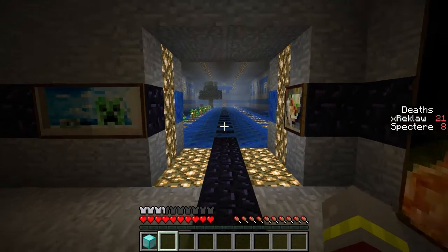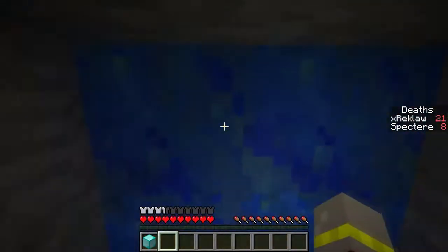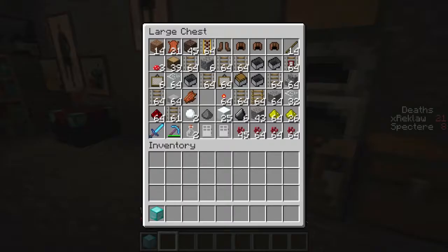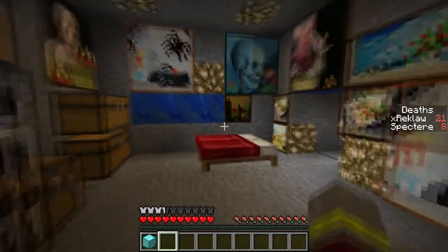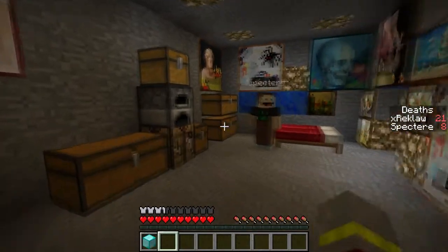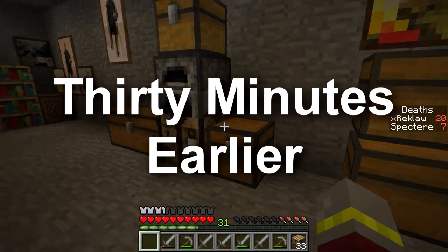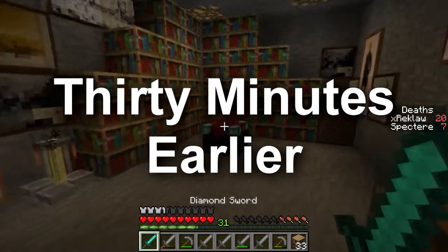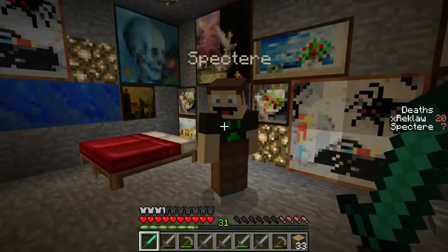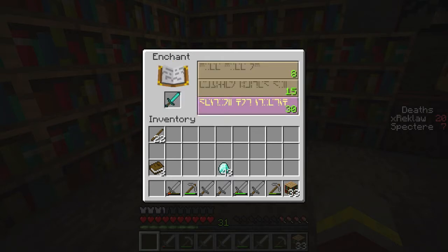I don't know if I really mentioned what the stats were, but we discovered it was Efficiency 5. Let me show it off real quick — I'll kill this zombie first. We got this pick in the dungeon that Ian went to, and it was ridiculous. So we made it rain, and then I had 30 experience, so I made a brand new shiny diamond sword. Turn on the camera and pull out this beautiful diamond sword — I'm going to enchant it so we both have an uber sword.